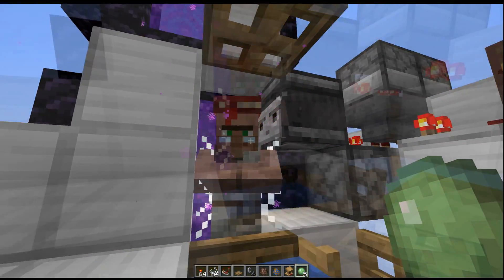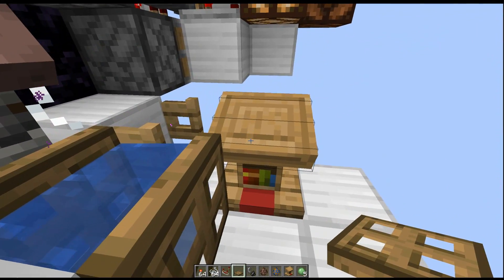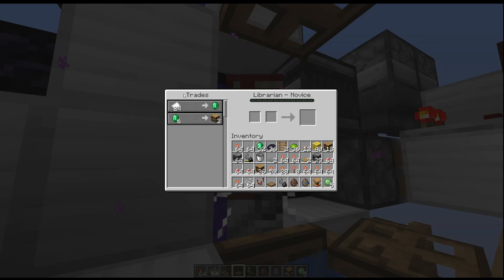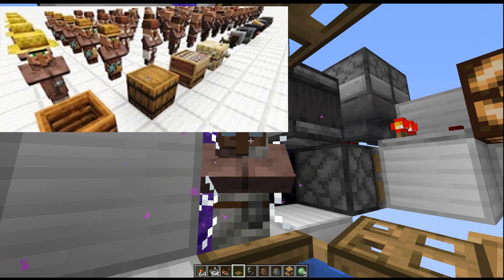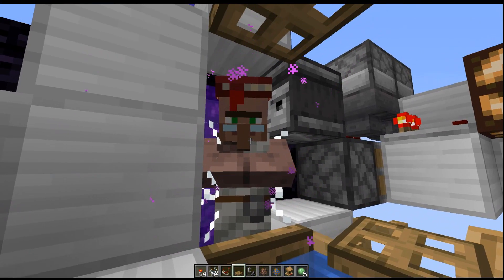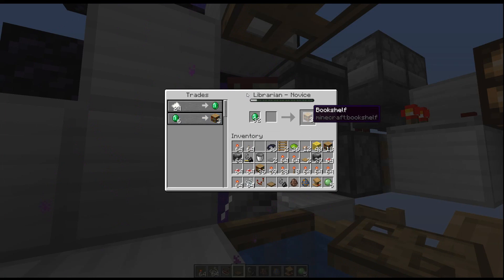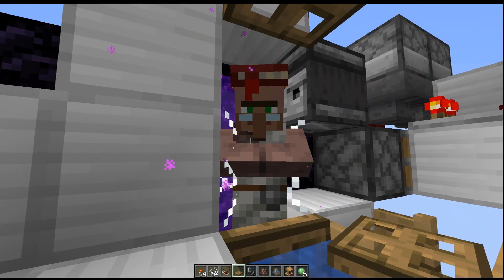Here we have the villager. For villagers to have trades, they need to have a workstation nearby. This guy chose the lectern, which makes him a librarian. Librarians are one of the coolest since they can sell you all the different types of enchanted books. And if you're curious about all the new trades in 1.14, I did a separate video going over all that. Normally when you trade with them and buy all their stock, they won't be able to refresh their trades unless they visit their workstation, and they only do that twice per day.